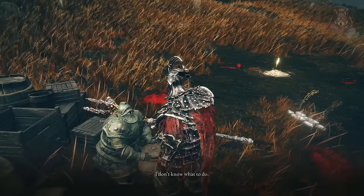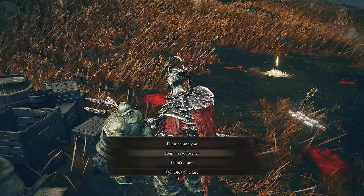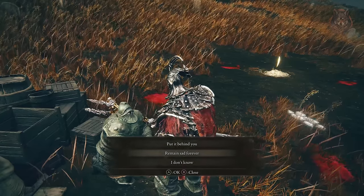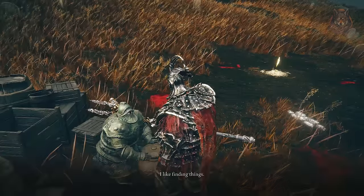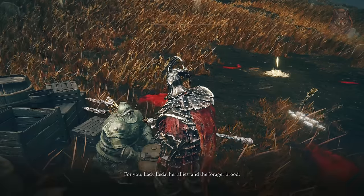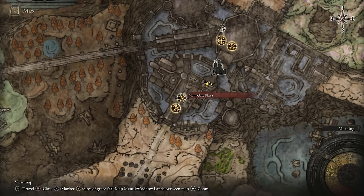Step twenty-three: go and speak to Moor — he asks 'must we be sad forever?' and gives you two choices: 'put it behind you' or 'remain sad forever.' If you pick 'put it behind you,' you will fight Moor later in the story. However, if you choose 'remain sad forever,' you can get his quest rewards much earlier, which includes the game's best armour — so that is the choice I made. After you speak to Moor, you can head to Shadow Keep.